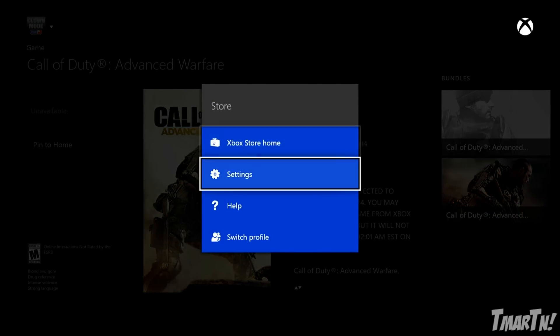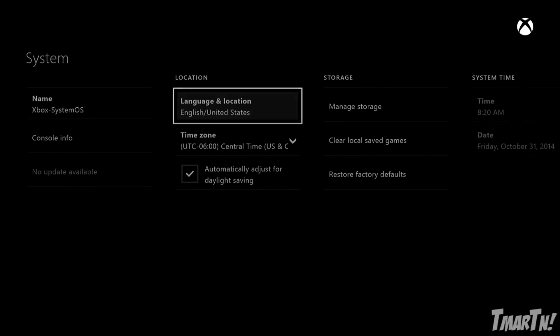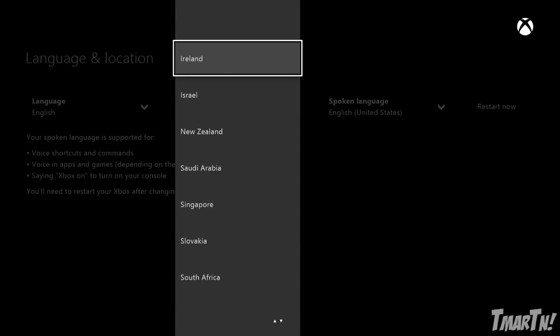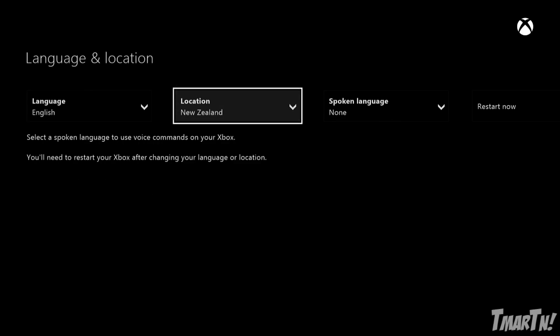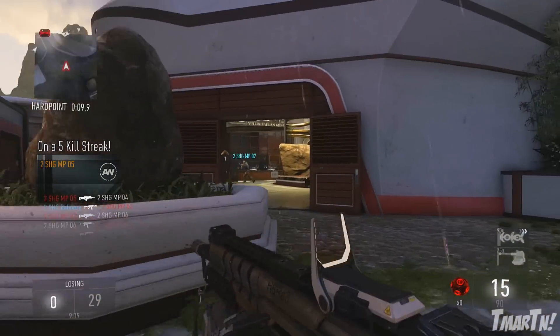Now if you go into your system settings and you change your region from the US, the UK, or wherever you are, to New Zealand — which is the first country to hit the next day, they're like the farthest ahead of everybody else — that's gonna change your time zone to 17 hours ahead. Then your console is gonna restart, you're gonna go back up, and when you search in the game store again for Advanced Warfare, you're gonna see it says it'll be available at midnight NZT time, which again is 17 hours ahead of Eastern Standard Time in the US.